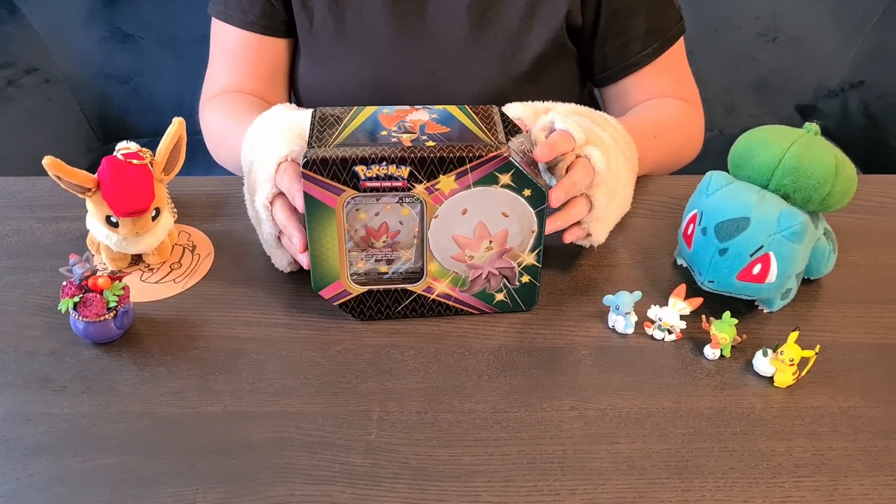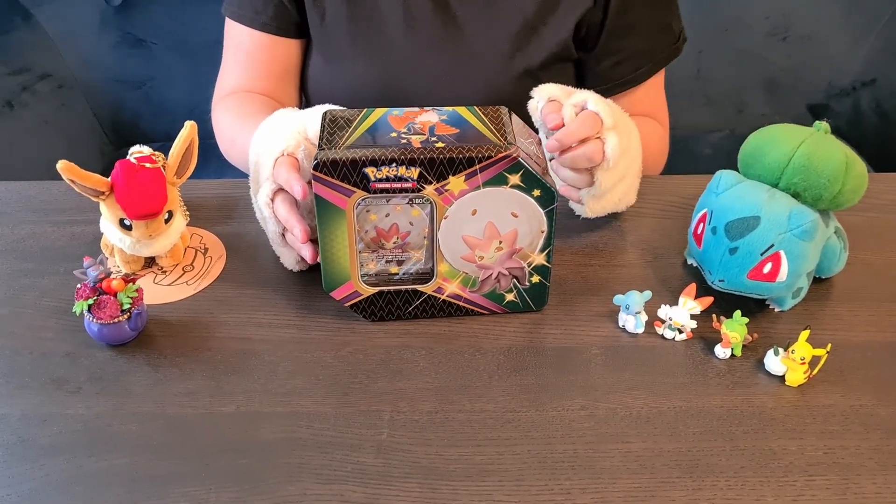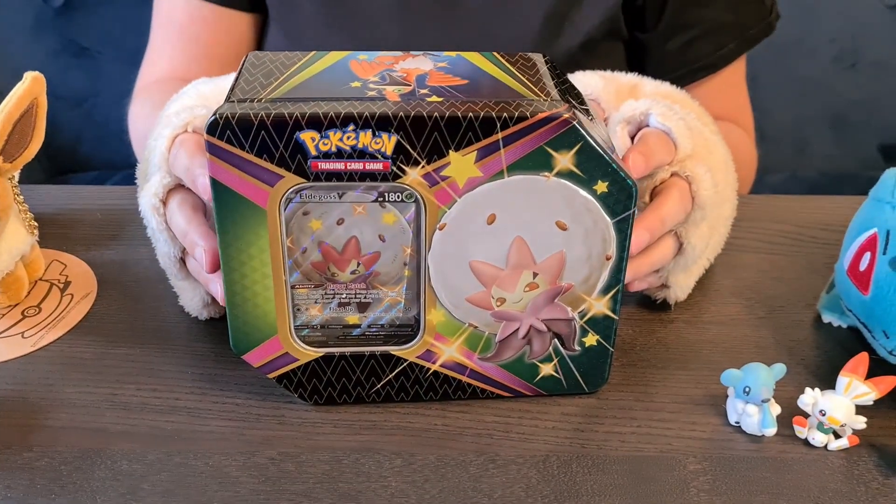Hello! This is Fluffy from FKO again, here to unbox the Eldegoss V-Tin from Shining Fates. Without further ado, let's just get started!